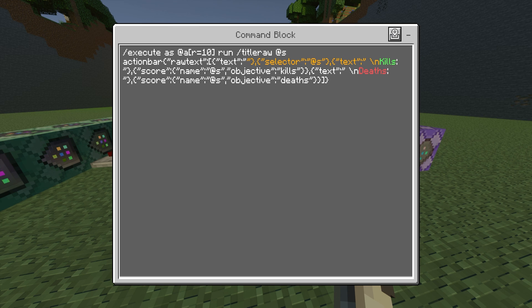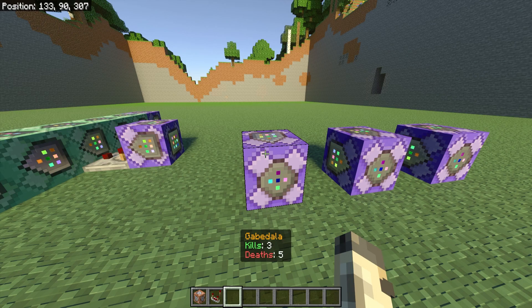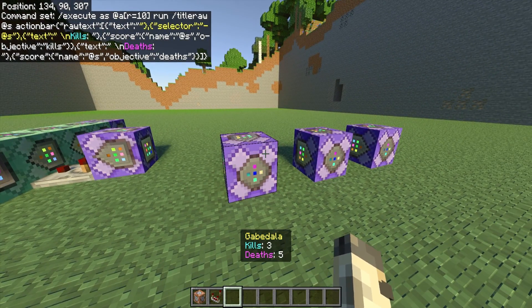This next command block has the longest command input of the video — it's Repeat, Unconditional, Always Active. I'm not going to read it out because it's very long, but it will be in the description so you can copy and paste it, or take a screenshot and type it yourself. It's the command that gives you the action bar you see above your inventory showing your name, kills, and deaths. If you want to change the colors, click on the command block and you'll see the color code symbol — you can change the kill counter to blue, the death counter to purple, or your name to yellow, and it will update on screen immediately.